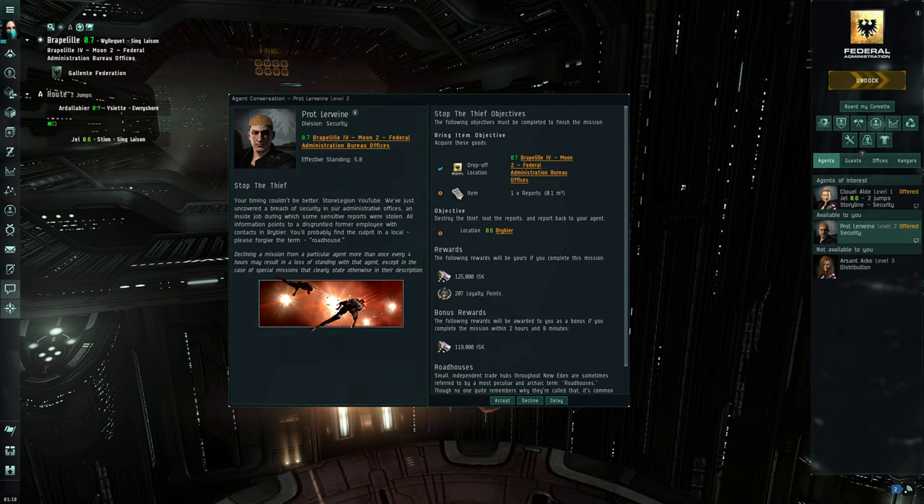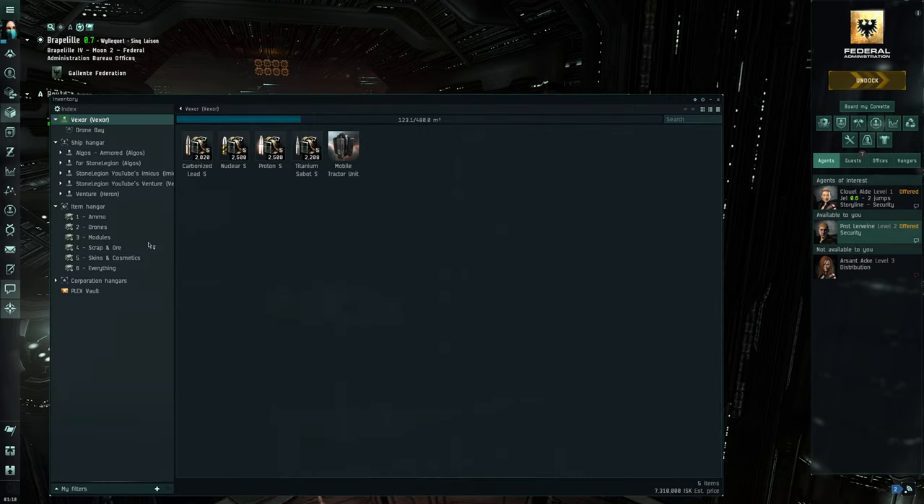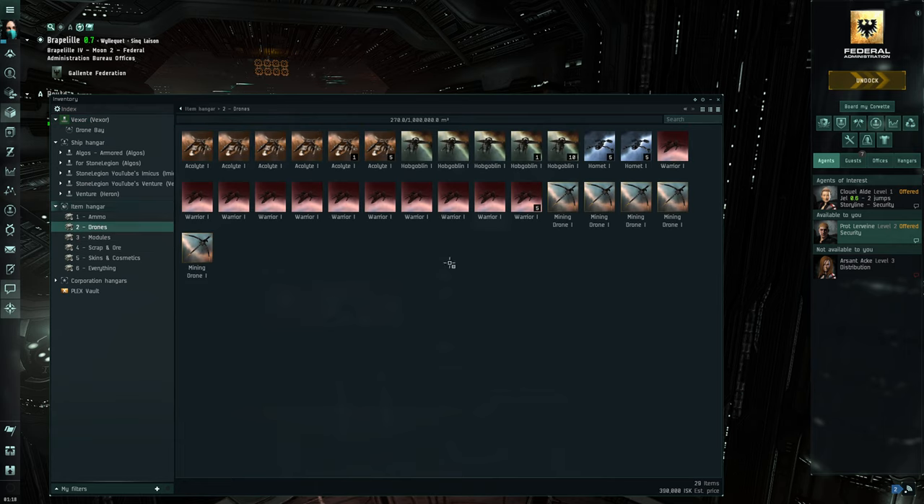This one says it's rogue pirates, and thermal is the best damage. So the hobgoblin drone is the suggested one for thermal damage. We go into our inventory, grab the hobgoblins — that's four, I need a fifth one. I'll split this stack. Five hobgoblins, and we drop them in the drone bay.